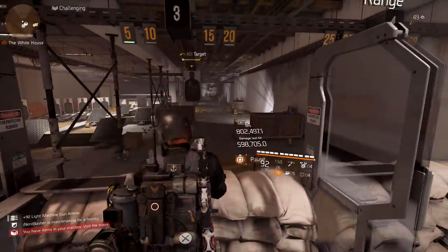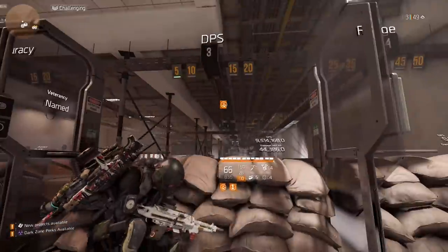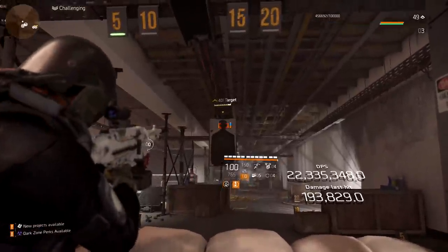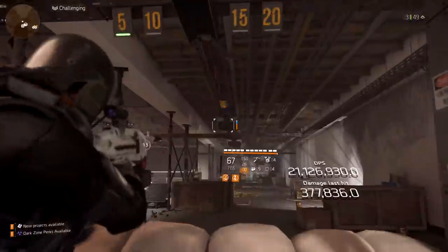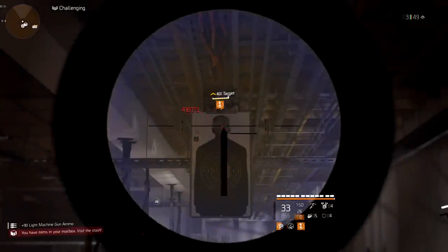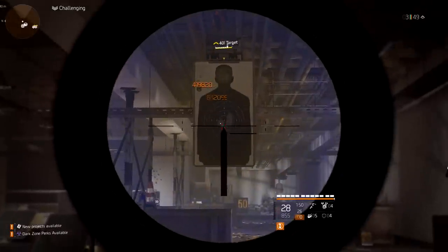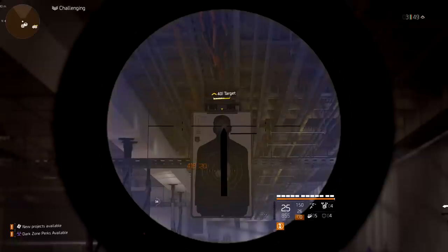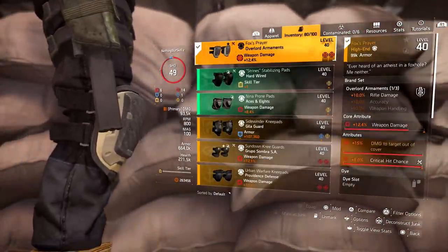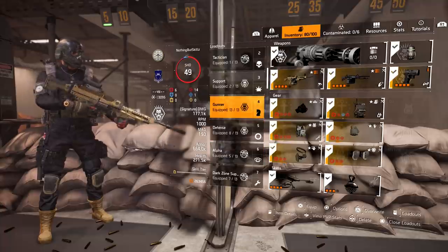You can run this on almost any DPS build — even hybrid builds. Look at the number difference: 632,000 to the head. That's almost 35,000 extra damage when you crit to the head. Into the body we were about 411,000 before. That extra almost 35,000 is going to be amazing when you're trying to hit enemies with higher health pools. This one piece helps you melt those enemies, and even though I lost a lot of crit damage I was still hitting 35,000 more.